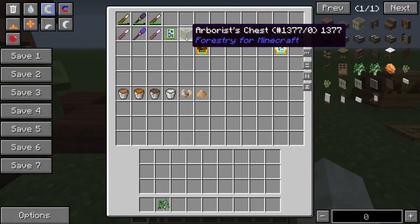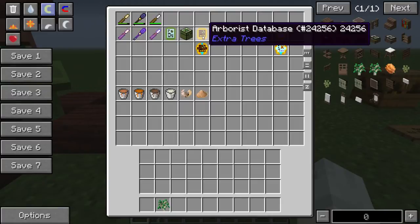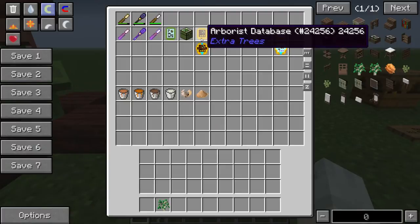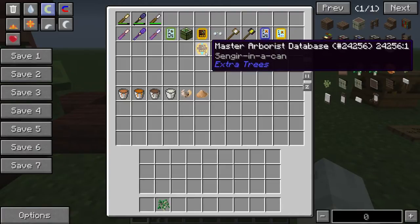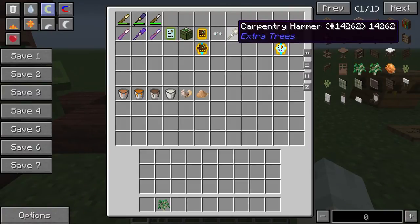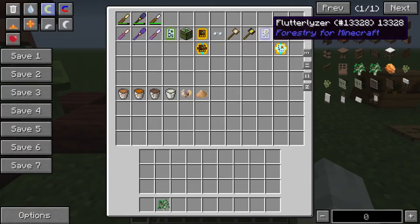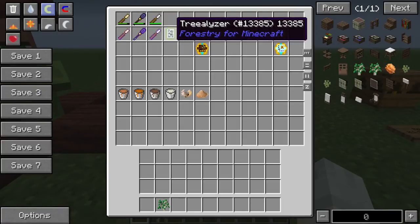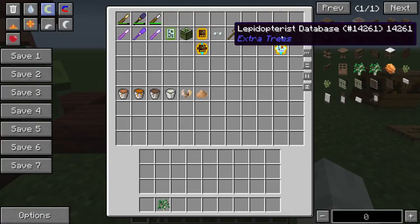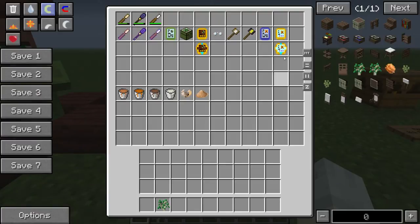The next thing you'll want is the arborist's chest, which you can stick all your saplings in and it will keep track of the number of species you've produced. Then you have the arborist's database, which is pretty self-explanatory - I'll let you explore that at your own leisure as it's been explained by other people. The spectacles allow you to see mutated leaves. The carpentry hammers are for things that will be explained later in the tutorial. Then you have the Flutterizer, which is like the Trializer except for butterflies, the Lepidopteris database, which is the same sort of thing as the arborist's database but for butterflies, and the master one of both.